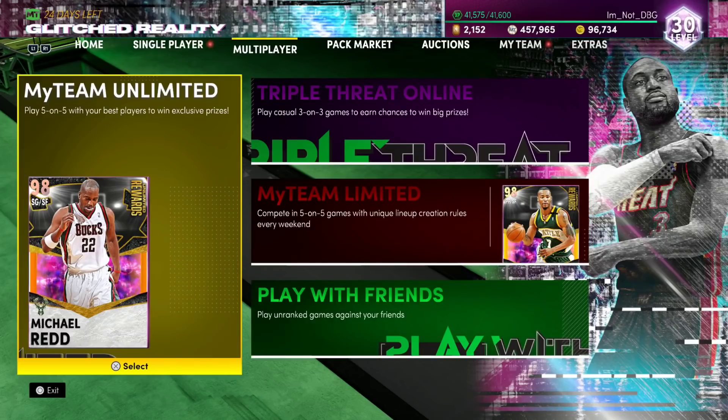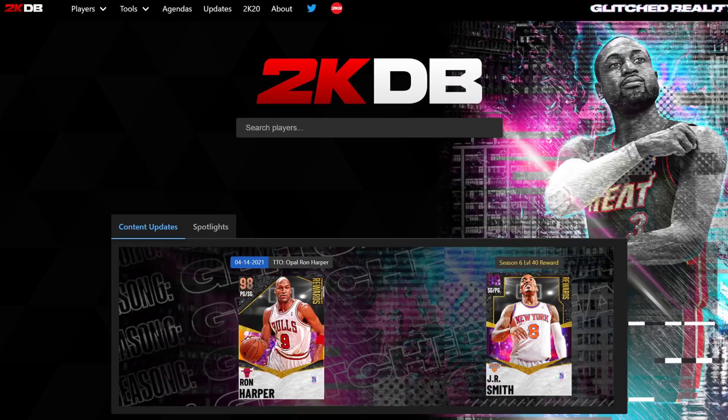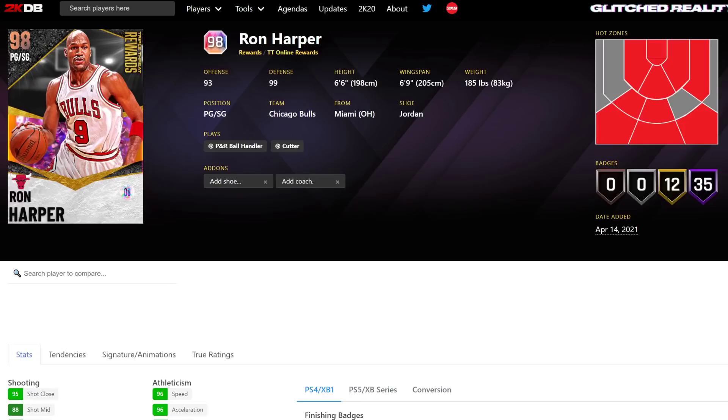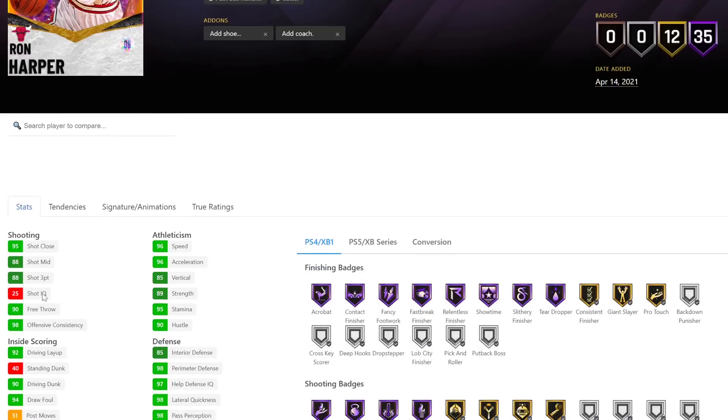The new card we have got is Ron Harper — Triple Threat Online Ron Harper. Let's have a look at his stats and badges. He's a 6'6 point guard with a 6'9 wingspan, which is Lonzo-like. 88 three-ball, 88 mid-range, 95 close — not great, not terrible.